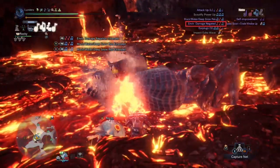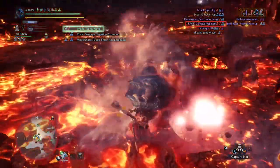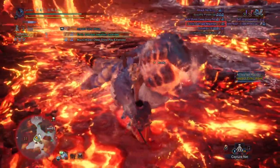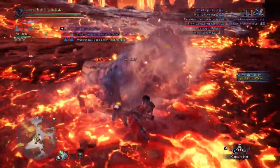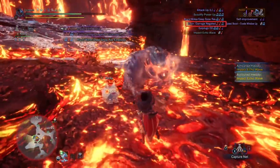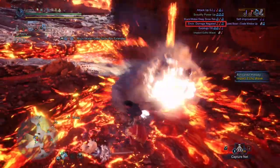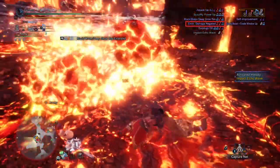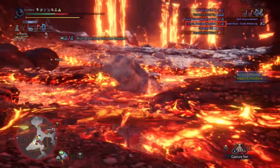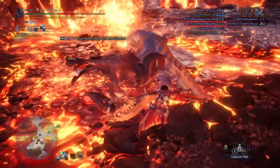The first song I'm going to talk about is Environment Damage Negated. It can be useful in Elder's Recess miasma floating in the Rotten Vale and even the stamina-draining air in the new Hoarfrost Reach. If you watch, you'll see that my health literally takes zero damage, and obviously that's going to open up space when you're fighting. It's also great for when you KO a monster and they fall into a damaging environment.